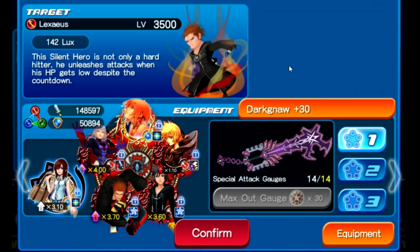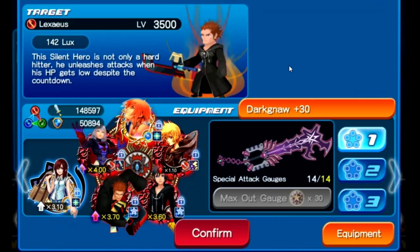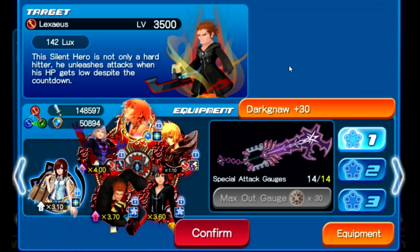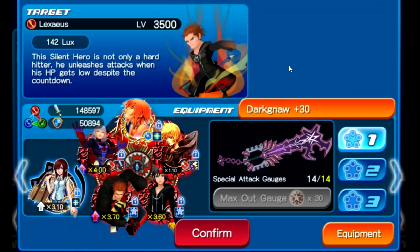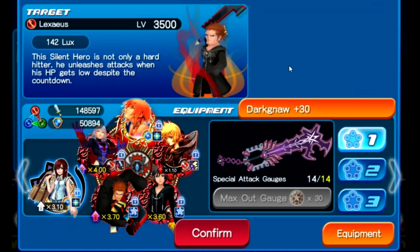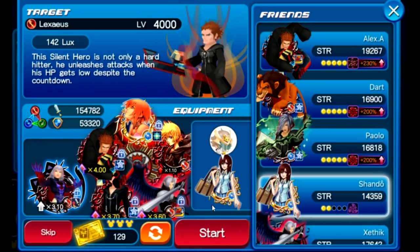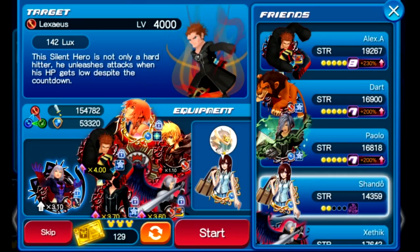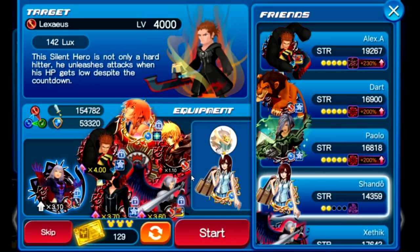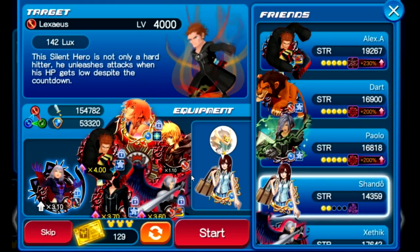I'll also be using a friend's Lexius Plus metal, so as much SP gauge restoration as possible is better. From stage ten onwards you need to start using the Dark Gnaw simply because it has the highest multipliers and you need a power setup. It's a little unfortunate but to beat Lexius you need to start using the Dark Gnaw — using as many setups as possible with it is your best bet.